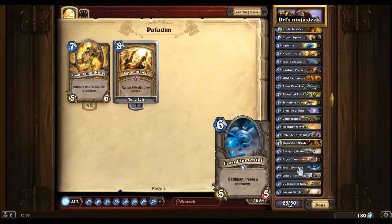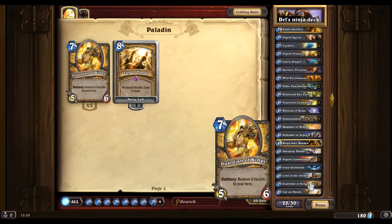Frost Elemental is always useful if they have loads of attacking cards such as Lord of the Arena — you can freeze that. And speaking of Lord of the Arena, we always have one in the deck because it's a very trolly card. You place it down and they have to get past it — very difficult, especially on turn 6. And then we want a Guardian of Kings because it's very OP. It's a 5, 6, or 7 and it's another heal card.